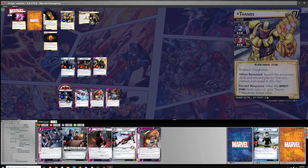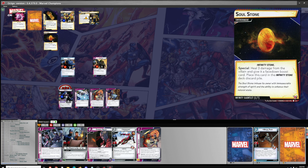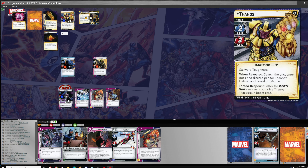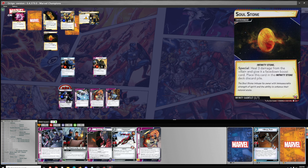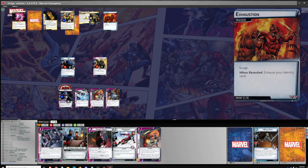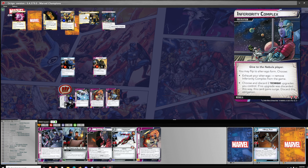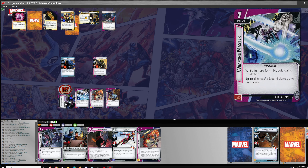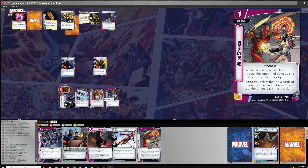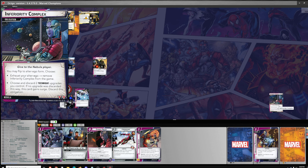One threat, one attack from Thanos on White Tiger. Infinity Stone — heal three damage and give a boost. One encounter card, which will be Exhaustion — choose and discard two techniques you control. That's a bummer. I want to keep the damage one I think, and the other just gets discarded.